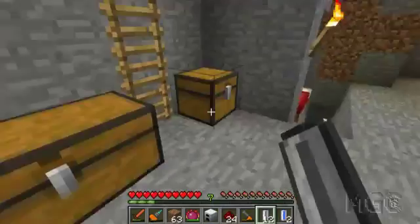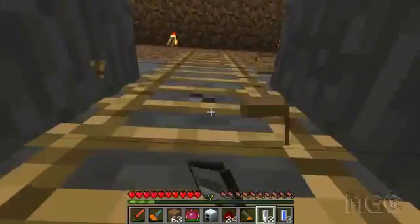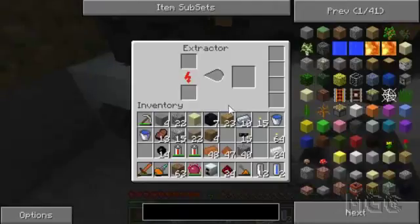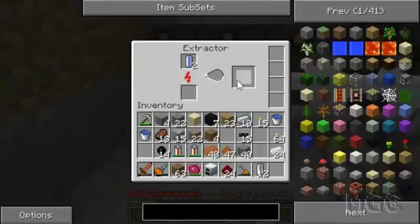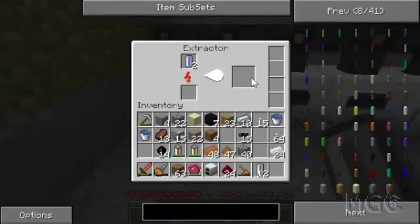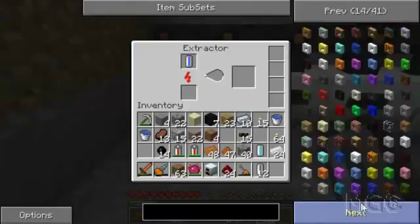And turn them into water cells. And if I place water cells in an extractor, hopefully I'm doing this right, I should get coolant cells. Wait, why am I making coolant cells? There was something I wanted to make that required coolant cells. By the way, coolant cells do not stack, so that's why I have to take them out.